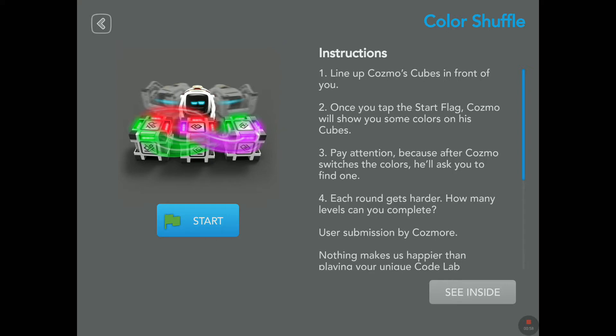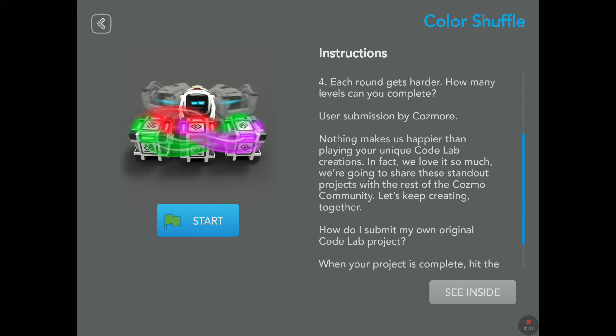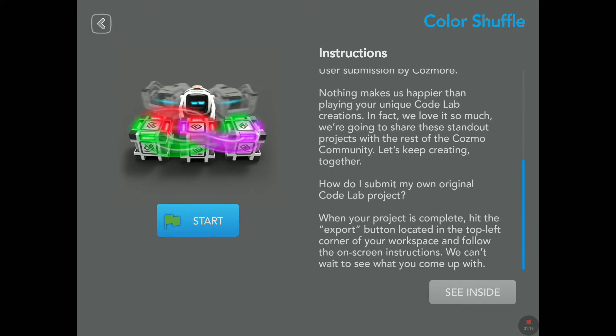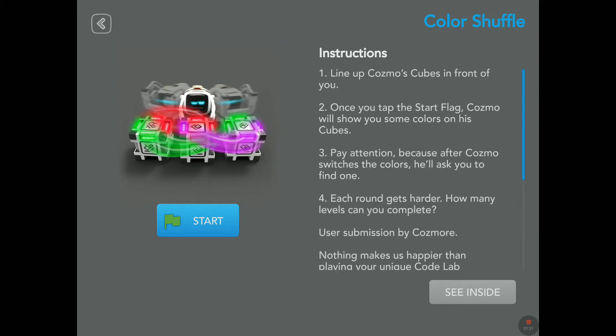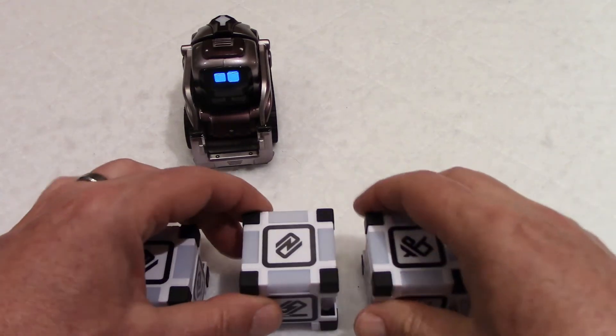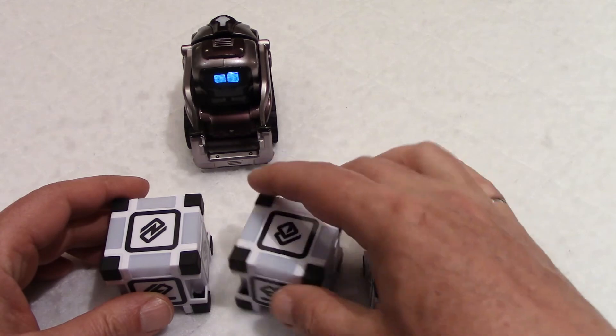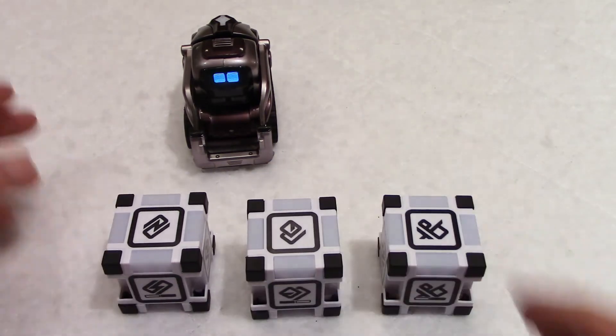He's going to switch colors — I wonder how each round gets harder, and how many levels you can complete. User submission by a user, and he's even using the term 'user.' Nothing makes us happier than playing your unique code creation — you can submit your own. So let's go back and I'll put the cubes in front of me. I don't think the cube type makes a difference, but anyway: cube 1 is the pepper clip, cube 2 is the lamp, cube 3 is the baby in the car seat.